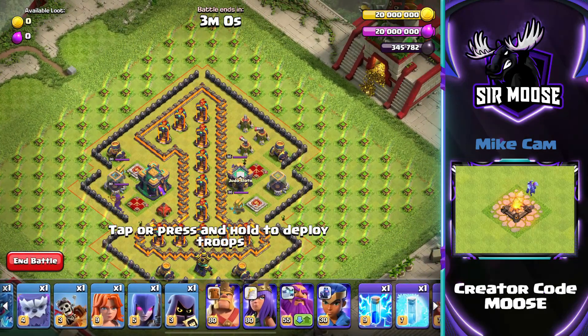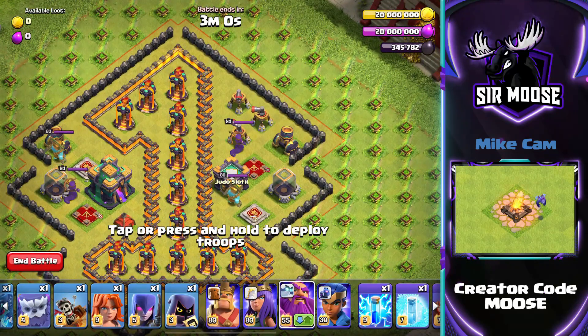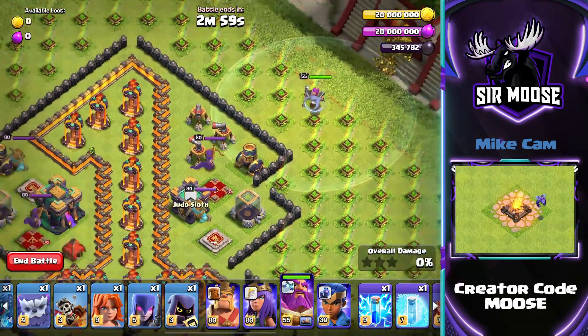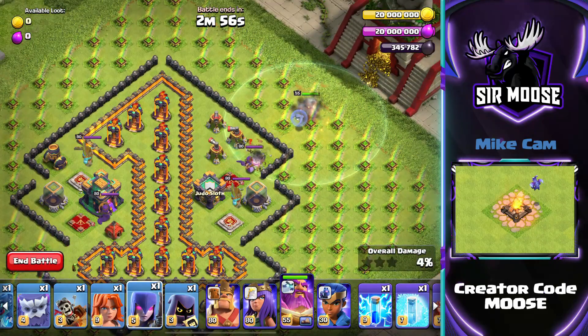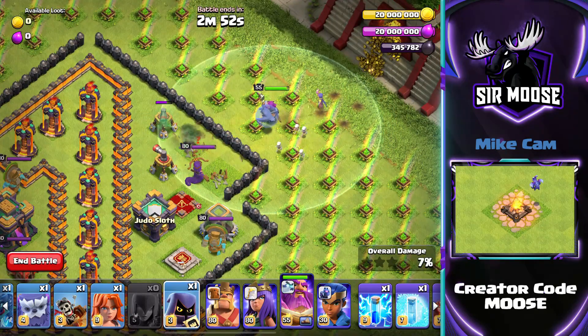Back to the replay. I found the easiest way of doing this was a good old-fashioned spam attack. First of all, select the Grand Warden and deploy him just to the right hand side of the Mortar. As soon as he's taken out the Mortar, deploy a Witch to the right hand side of the Grand Warden, then get ready with a Headhunter.